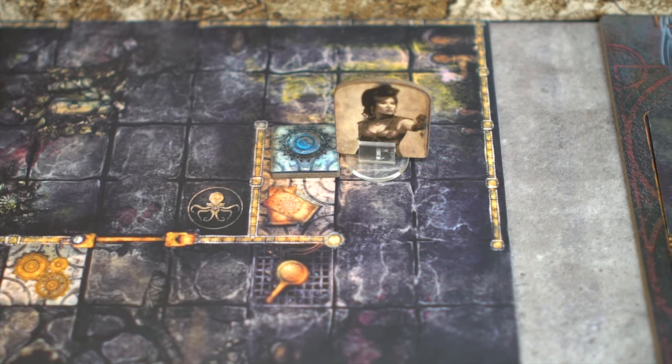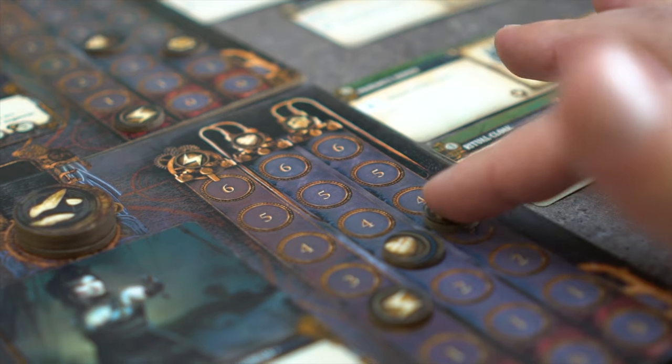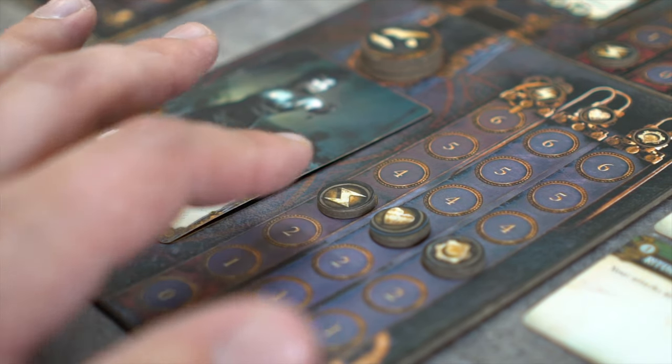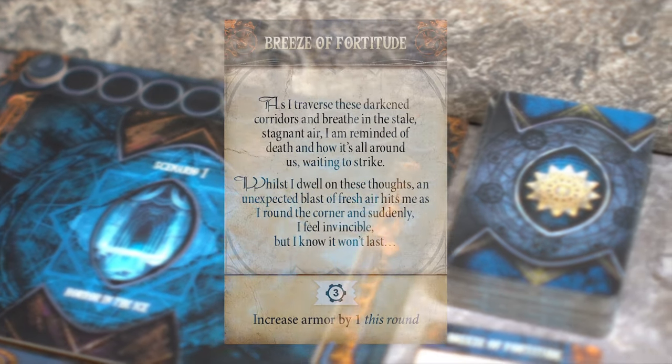Kim will activate the second event space, which will require another three stamina. Activating the space also grants her another essence. A second event card is drawn: Breeze of Fortitude.